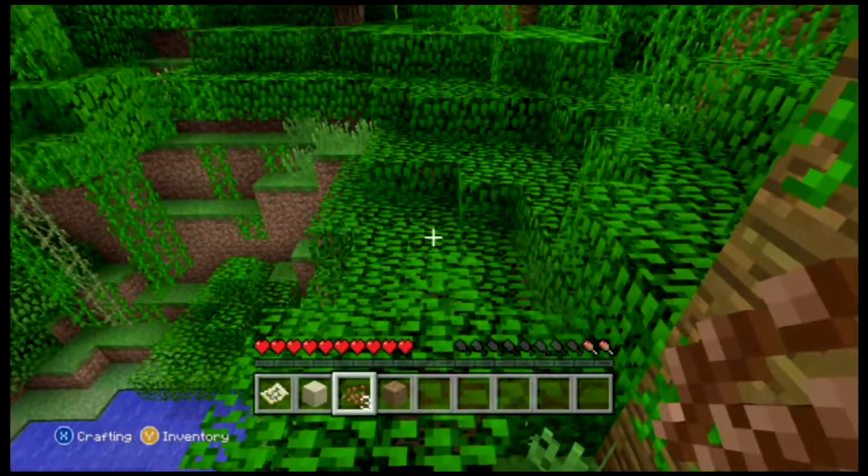If you have a cat sitting outside your house, creepers will get about ten blocks away and then not get any closer. New mobs include the iron golem, ocelot, and baby villager.